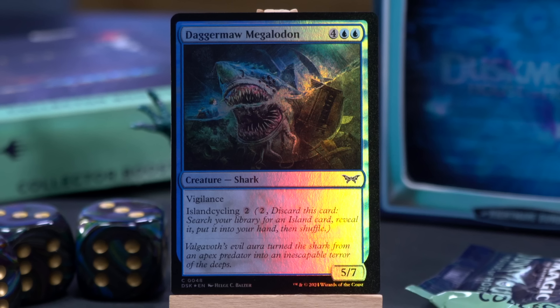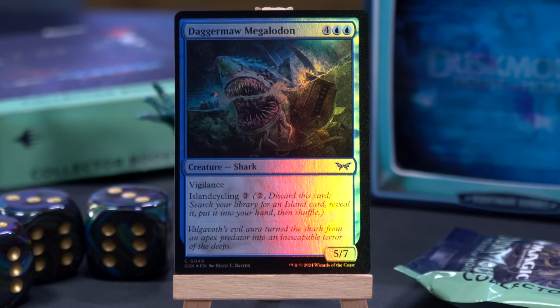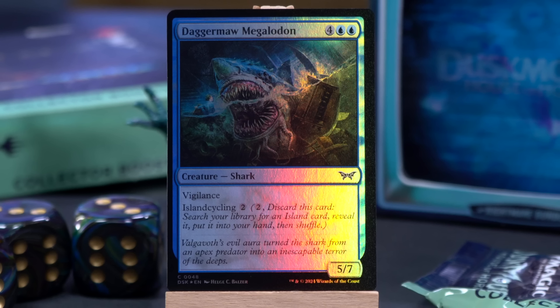Next common, we have the Dagger Maw Megalodon — Dagger Maw Big Shark. What I'm excited about is that basic land cycling cards are back. This is a 6-mana 5/7 Vigilance Shark with Island Cycling 2. And it's island cycle, not basic land cycle — meaning it searches for an island card, not a basic island. It finds duals, trilands, and the surveil lands. Knowing there's also a common cycle of ten dual lands tells me there's going to be a lot of splashing.